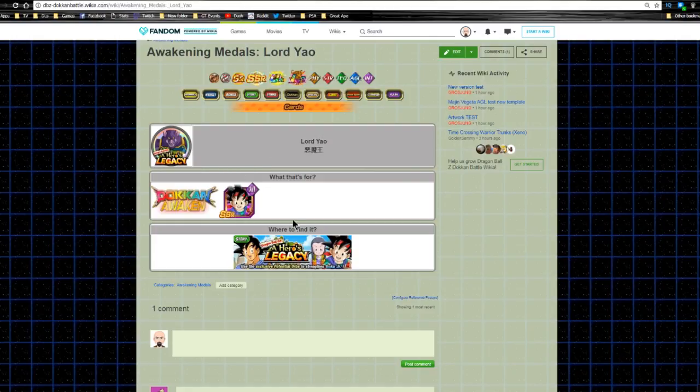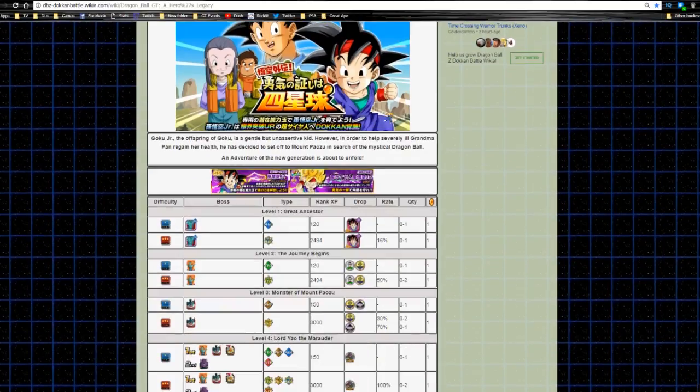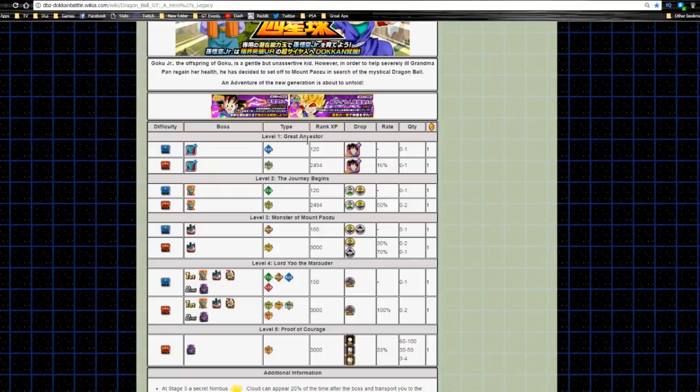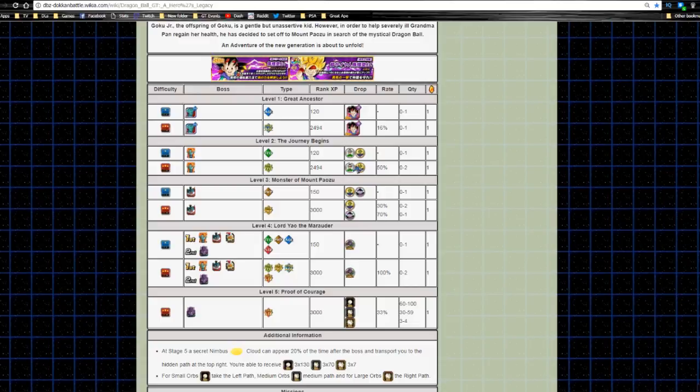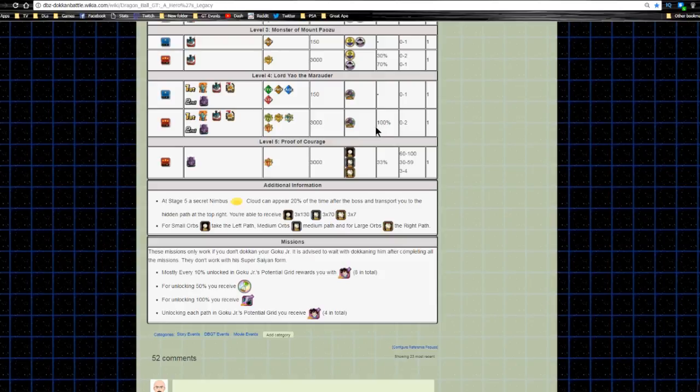The medals are Lord Yao, available in the event, so you'll want those to dokkan awaken him. The event is Dragon Ball GT: A Hero's Legacy. Level 1, Great Ancestor, is where you grind out Goku Jr — he only has a 16% drop rate, so it's going to be a grind. Level 2 and 3 are straightforward. Level 4, Lord Yao the Marauder, is where you get the dokkan awakening medals — it drops between zero to two of them, so you shouldn't have to grind too much.